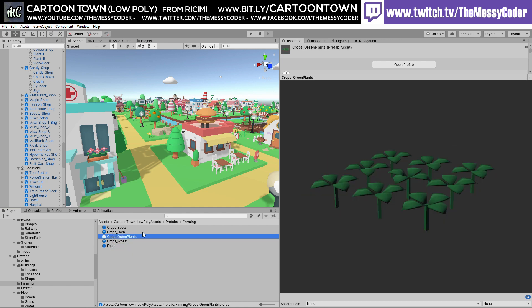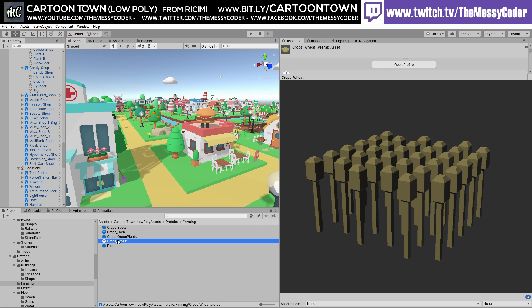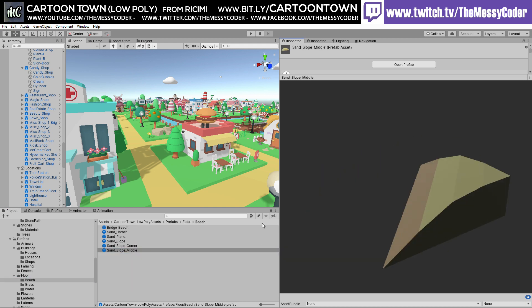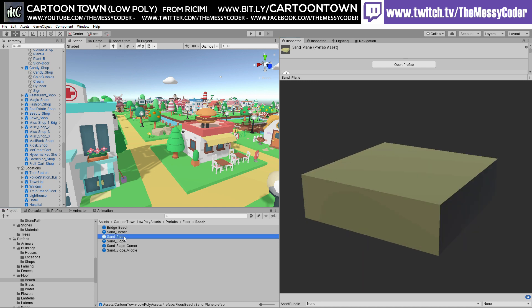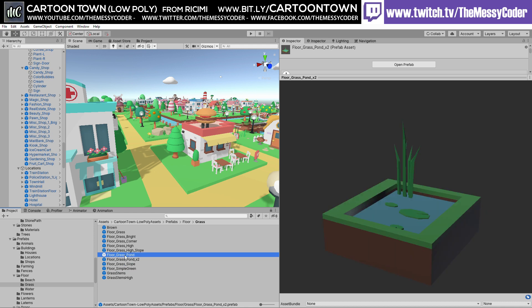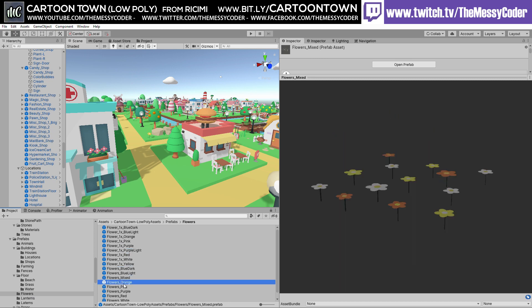We've got some farming — a field, little flowers to bud, green plants, and grown crops like corn, beet, or wheat. We've got fences, enough to get you going. We also saw the floor pieces earlier — sandy slopes that you could change the colour of and use for hills as well. There's grass and muddy bits. For ponds, they're fixed size which is a shame — an open-ended pond would have been better, ideally with corner pieces. There's also a collection of flowers and a little field of flowers.